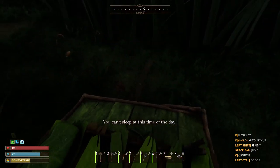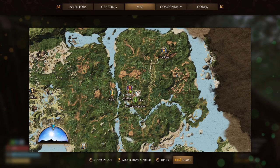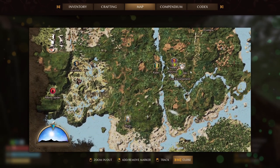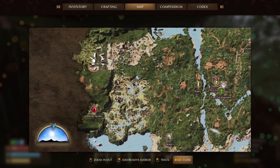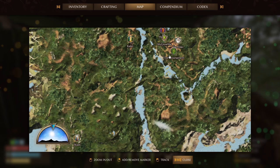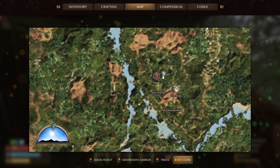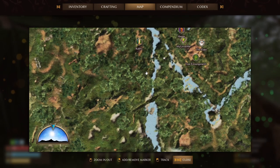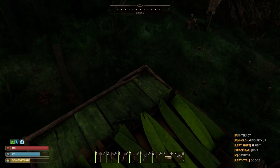To check the time of day, hit M and look at the bottom left of the screen. By the way, this is the entire map — I have it fully uncovered. It takes a while to get anywhere in this game unless you have wings or you're in a big tree, which I'll explain in a minute.